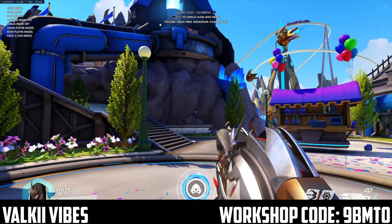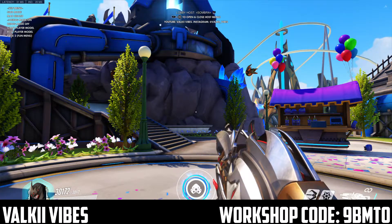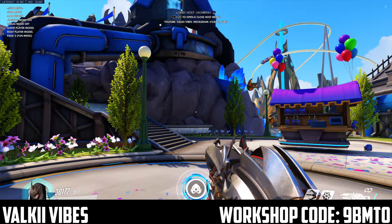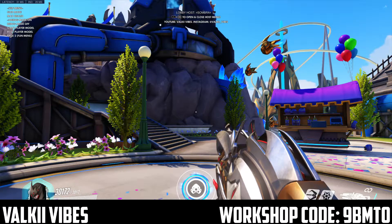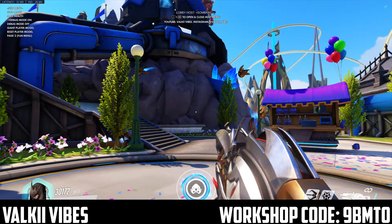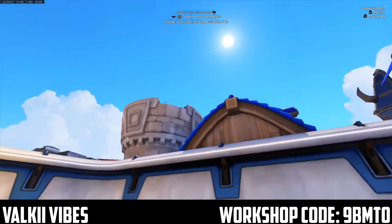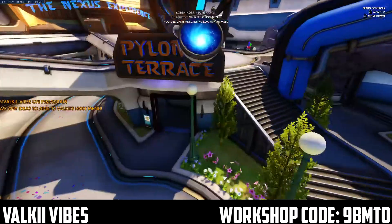Debug Mode is a new setting to this menu that I never had before, and I had help from somebody in the Workshop Discord server I'm in. Basically, there are certain games on PC that have admins and servers, like Rust, and admins have a Debug Mode thing they can use — basically a camera where you can fly around the map and spectate players. As you'll see right here when I turn it on, I can fly around and go past objects, just like an admin on a PC game.